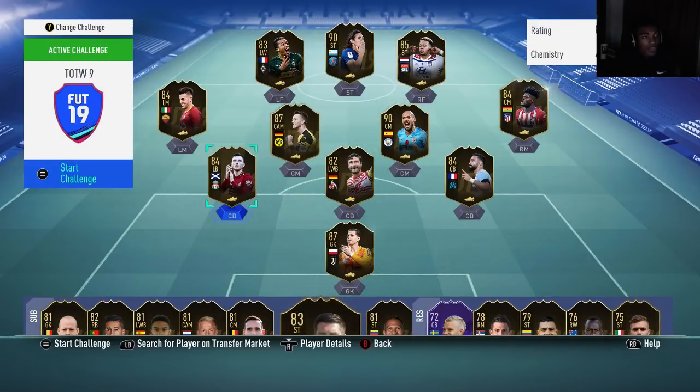This is NoseGamer, and today's video is our Team of the Week 9 investment guide. There are two different ways you can invest in these players: you can be sniping these players, quick flipping them and making quick coins, or investing in these cards long term on Saturday and Sunday.